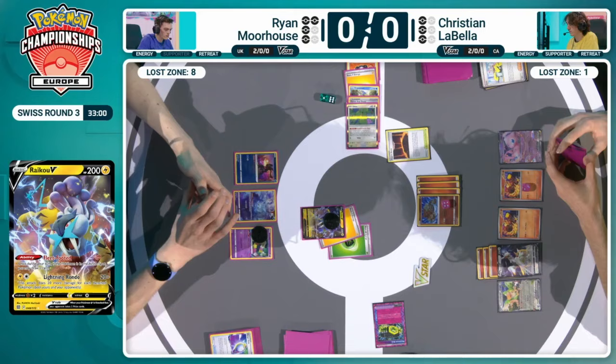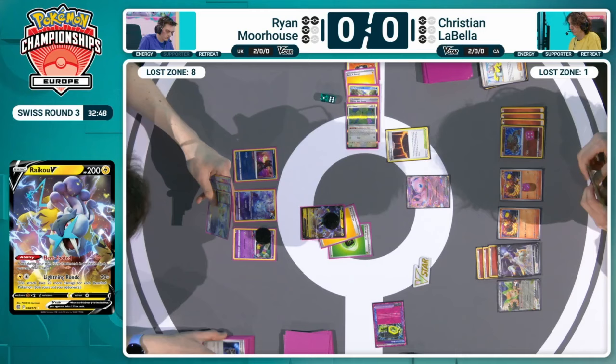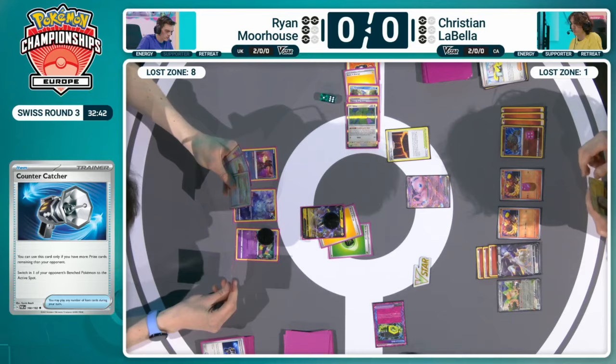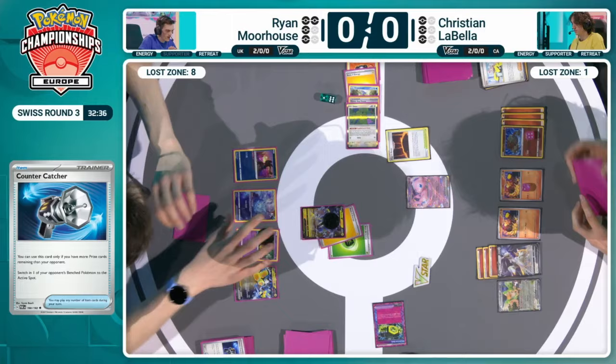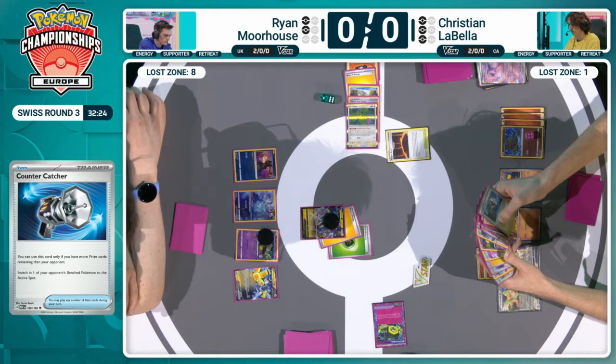It's really going to come down to what Christian can put together on this turn. That's exactly why in an ideal world you would have loved to get a KO with the Iron Hands, because then your prize mapping isn't messed up, and you can go 2-2-2. But Ryan, only able to find one Mirage Gate, so can't put that together. Instead, it looks like it's going to go for the Countercatcher on the Mew. So this is an interesting play — it sort of puts you on a two-turn map to win the game. You can knock out this Mew, and then if you could put together an Amp You Very Much or something like a Hoopa EX onto one of these two-prize Pokemon, put yourself in an okay spot to close the game out.